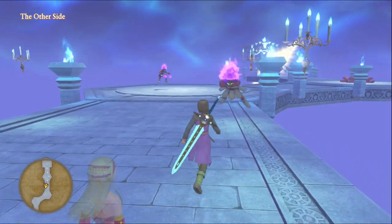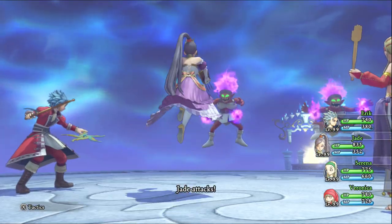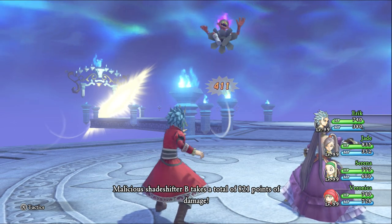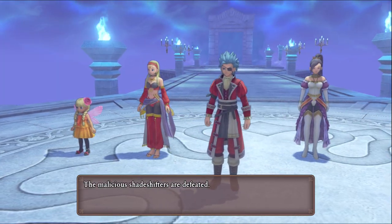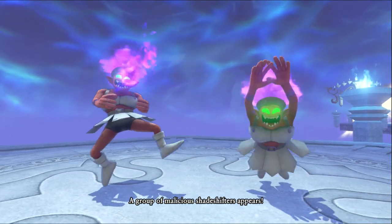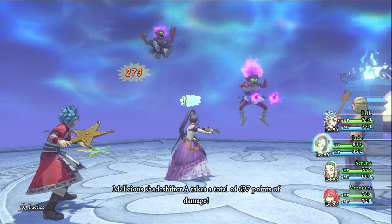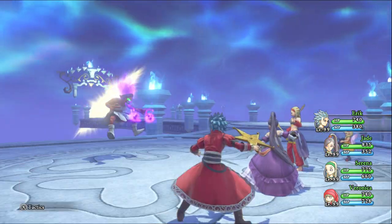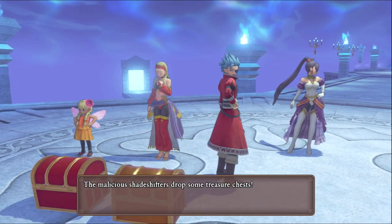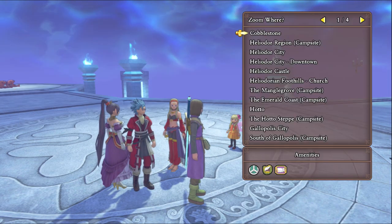This is the last bit I'm going to do here. I'm torn — I kind of want to go to Drustan's Labyrinth right away, the Trials area, but I also kind of want to do the thing with Erdwin. Or not Erdwin — what's his dad's name? Erdwin's the old luminary guy. I think his dad's name is Edwin? I feel terrible, I can't even remember his dad's name. I'm not really too keen on getting his armor anyways.